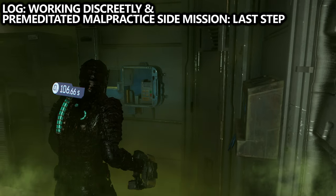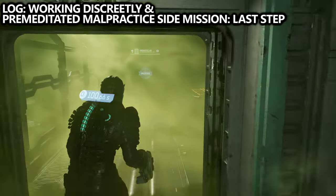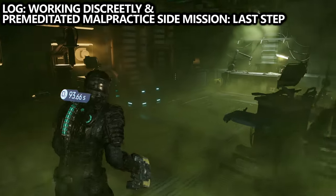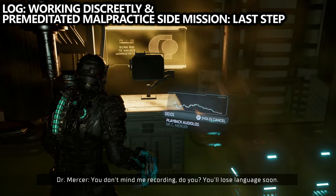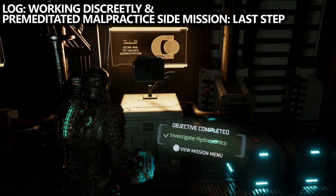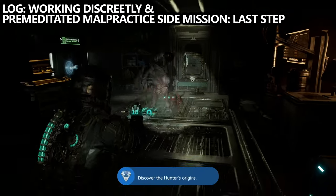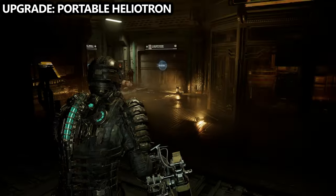Inside of nutrition systems you'll be able to find a node on the wall to your right hand side. Now this node in and of itself isn't all that important — what's important here is the 'working discreetly' log which will also complete the premeditated malpractice side mission. If you continue through the nutrition systems and end up in the lab, inside here you can find an audio log on the table, and once this audio log stops playing you will unlock the achievement slash trophy for completing this series of side missions for investigating hydroponics. Watch out for the enemy that does spawn as they can take you out.